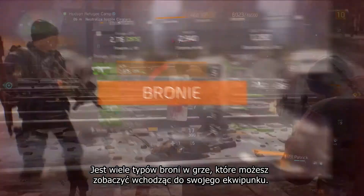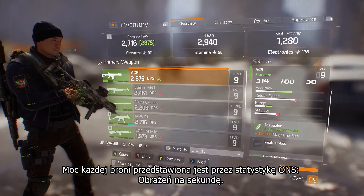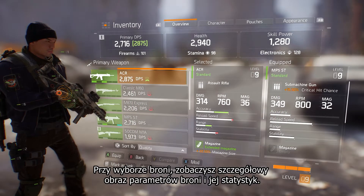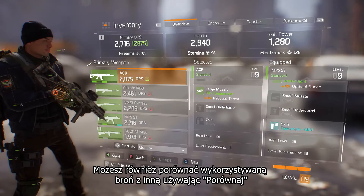There are many different types of weapons in the game that you can see by accessing your inventory. The power of each weapon is shown by its DPS stat — Damage Per Second. When selecting a weapon, you get a detailed view of the weapon stats and properties. You can also compare your equipped weapon to another weapon by selecting Compare.